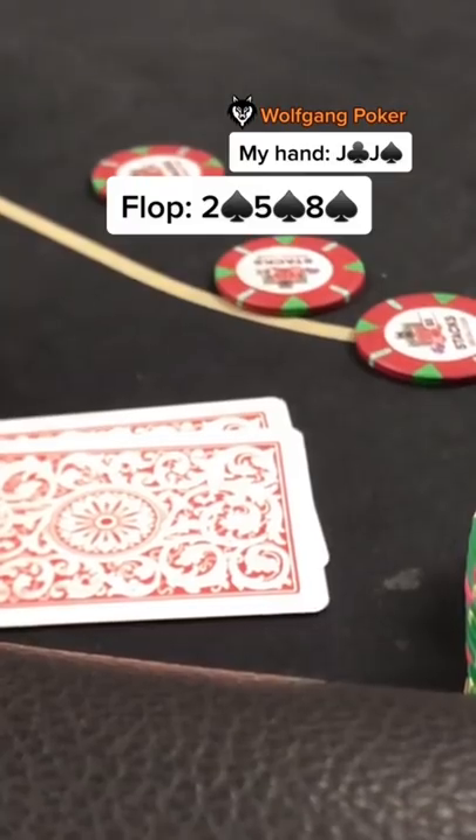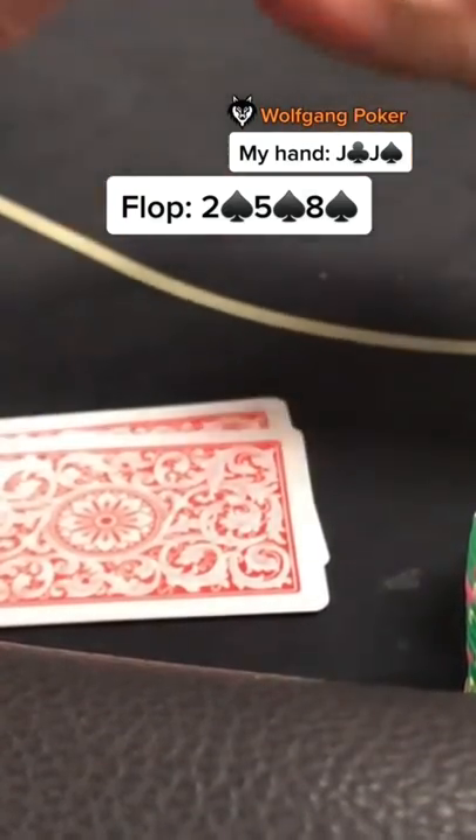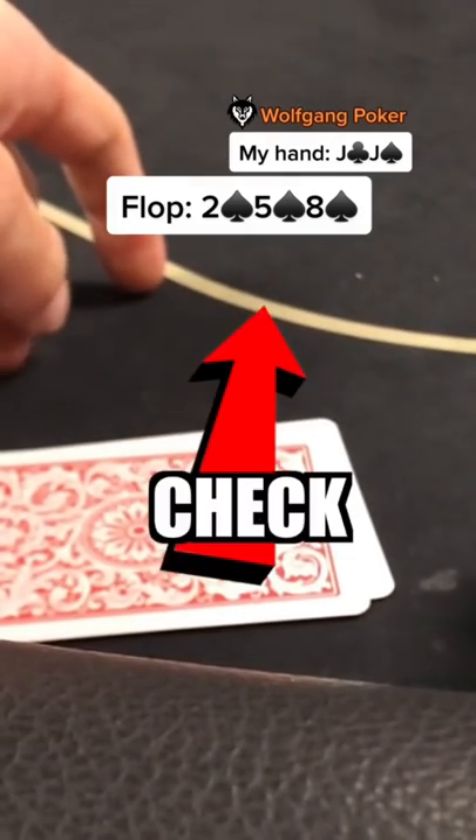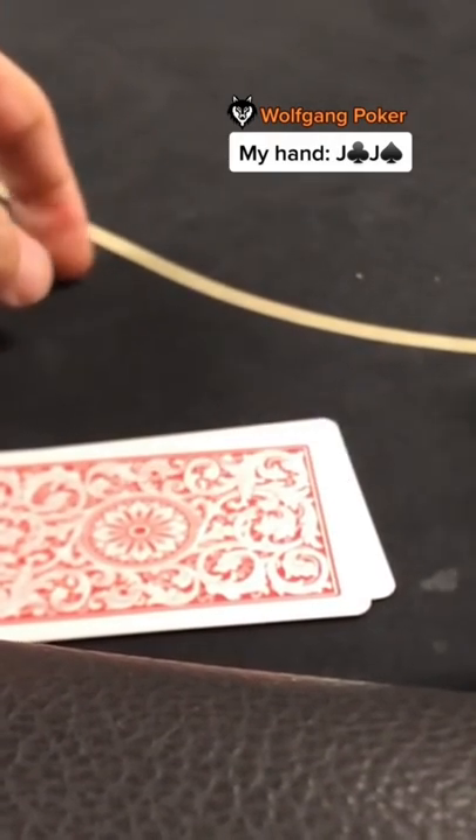We have an over pair here with the jack of spades in our hand, so we're loving life. I usually like to check on these types of flops, so I check it over to the button. He checks behind, and we're off to the turn, which comes the nine of diamonds.